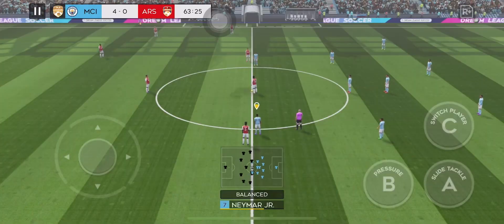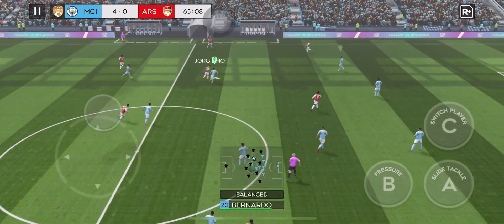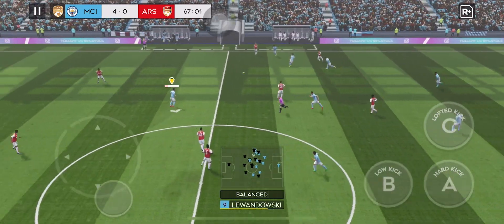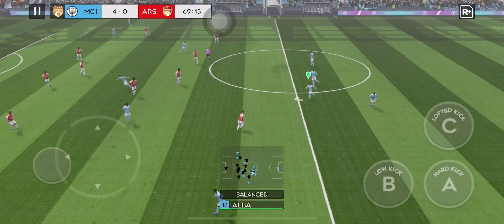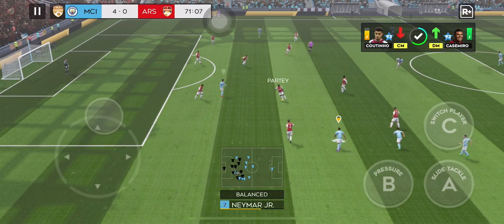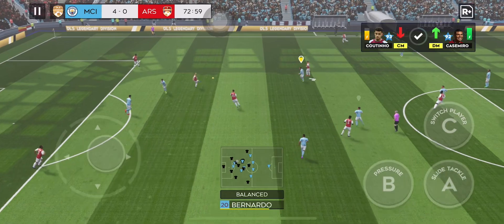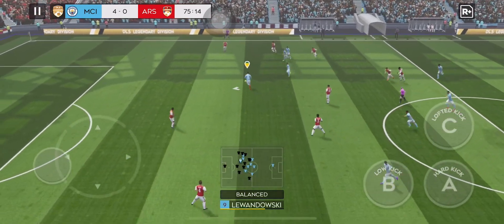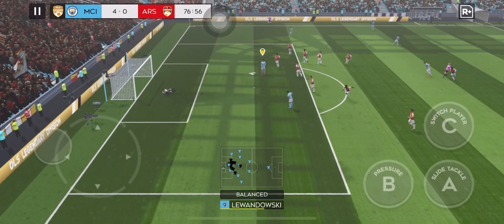It looks like the manager has some changes in mind. Jorginho — good, clean challenge. This is crisp passing. Well timed — great defending. It's Trossard! Good distribution. Great run by Lewandowski. Rulli with the save.